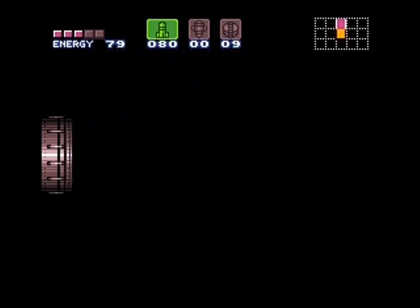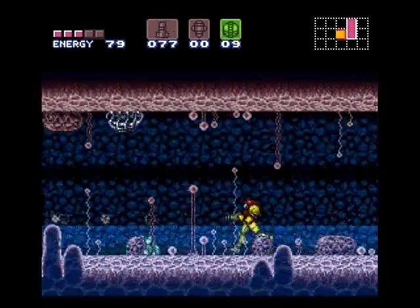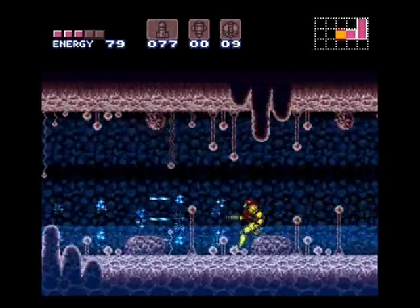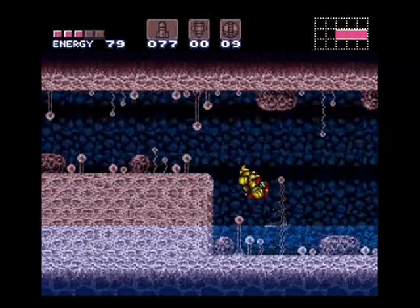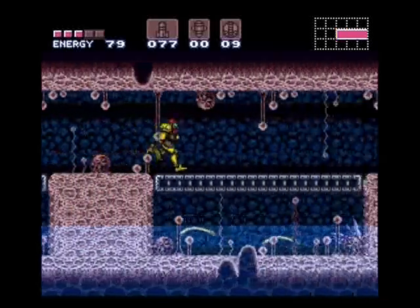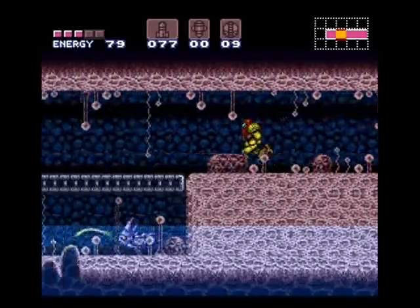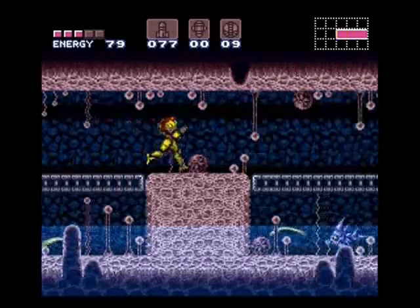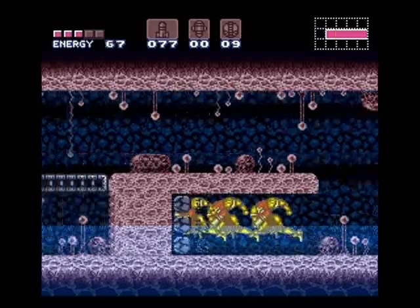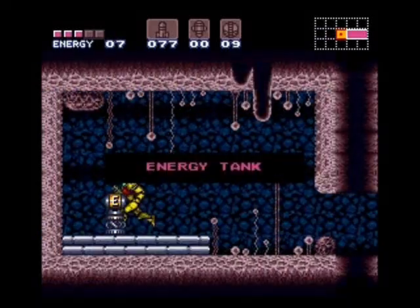First thing we're going to do here is get ourselves an energy tank. Now normally you would need the gravity suit to run through this water and dash through the speed blocks at the end of this hall. However, we can get through these by the use of a quick charge and a shine spark. All you need to do is tap the dash button a few times before you actually start holding it, and that will let you charge up just a little bit faster. That's all you need to get your shine spark charged up.